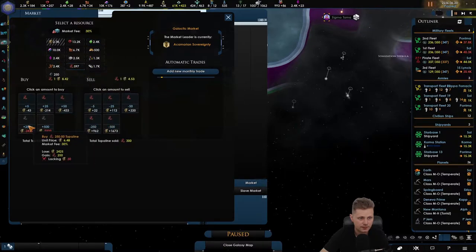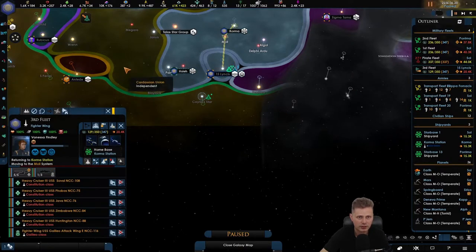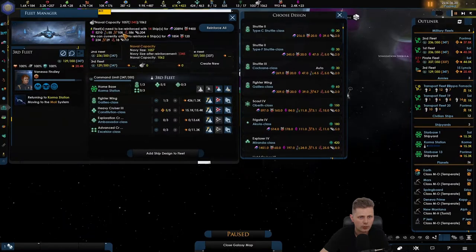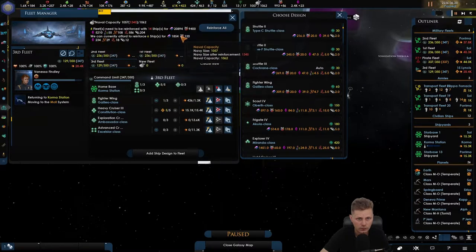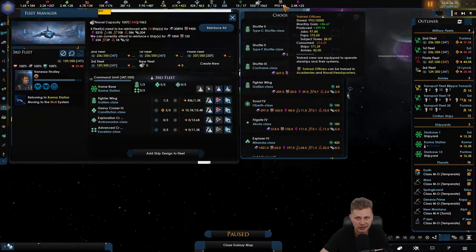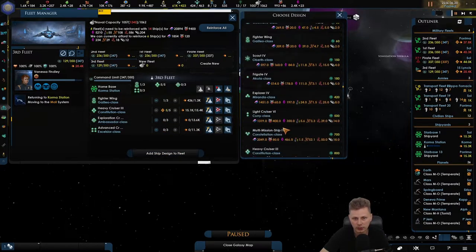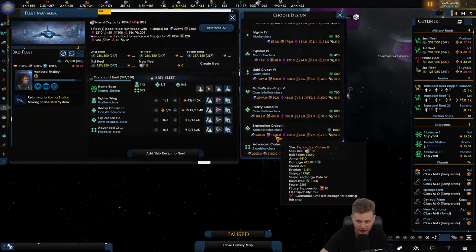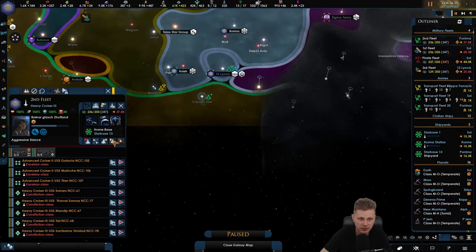Let's upgrade that fleet. Apparently there is one more. Magnesite — we have enough. It could be that these Ambassador classes need more than a thousand trained officers. Let's upgrade these two because we can. We can't do that with you.